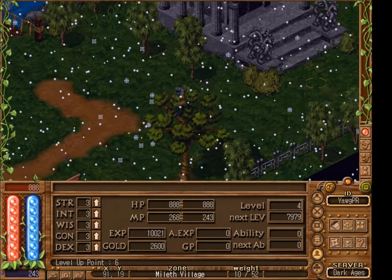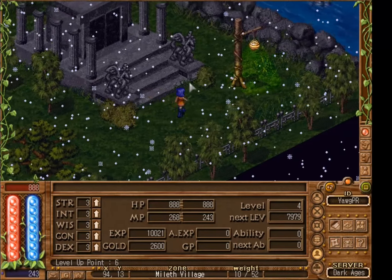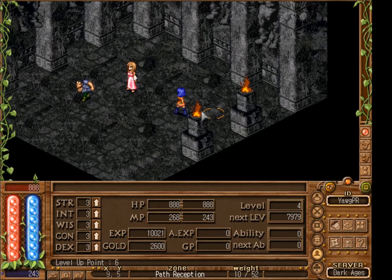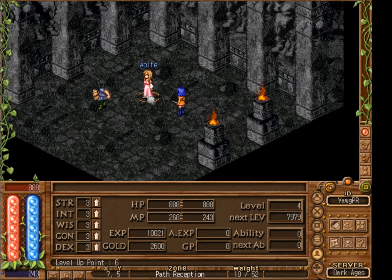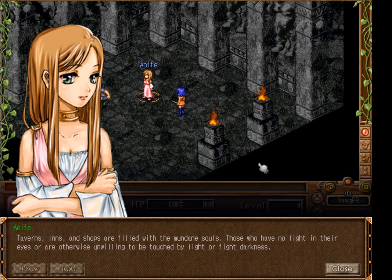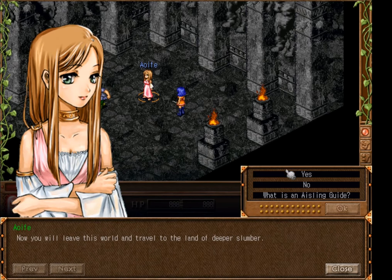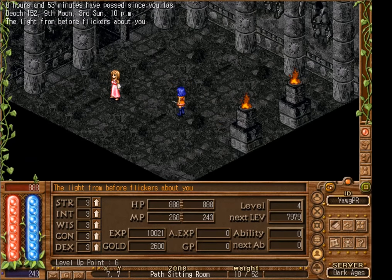Here we are at the Temple of Choosing. Walk inside and talk to the NPC. Once inside, click on the NPC called Aofi and select Path Reception. Read the dialogue but in the end we are going to select yes, and then yes one more time, and then we will be teleported inside.